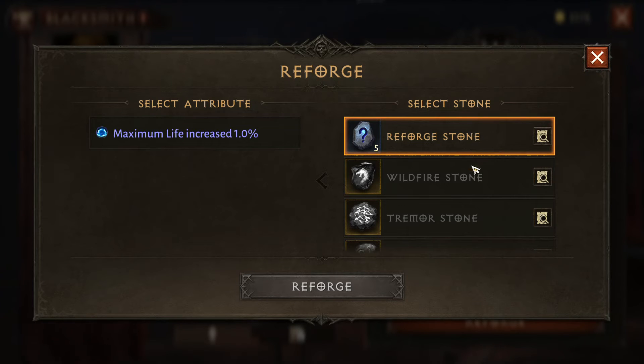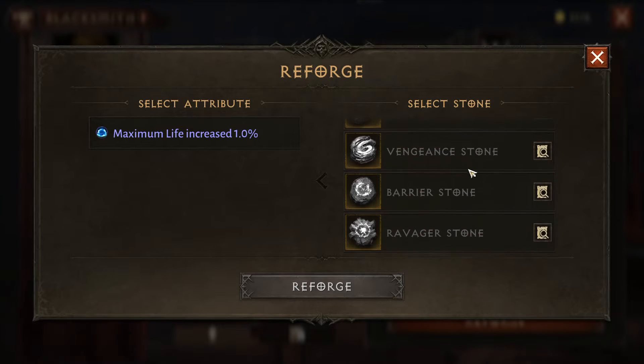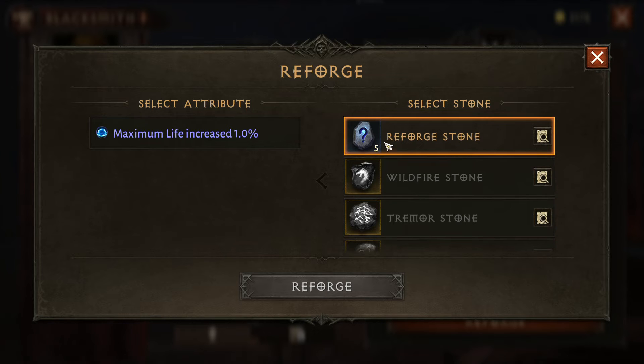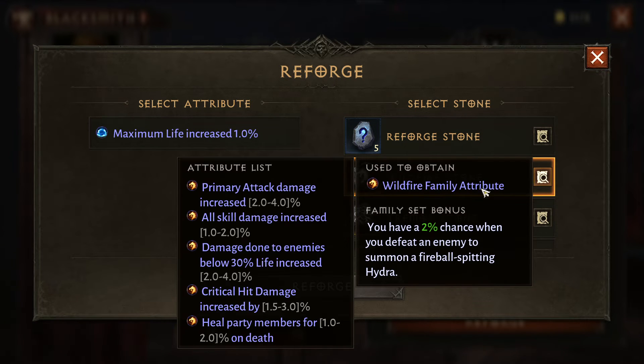We're going to go to Reforge. There are multiple types of Reforge stones. Each one covers a basic category. A general Reforge stone covers all of them. So if you're wanting a special attribute from a select category, then you need to buy one of those stones that is for that category.